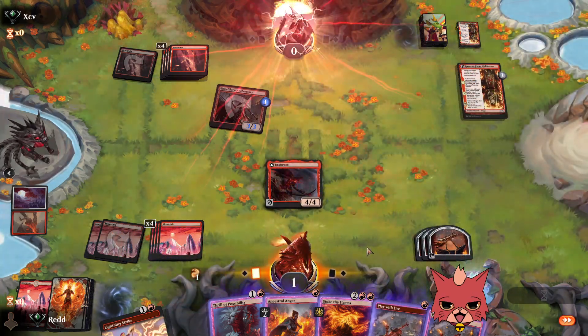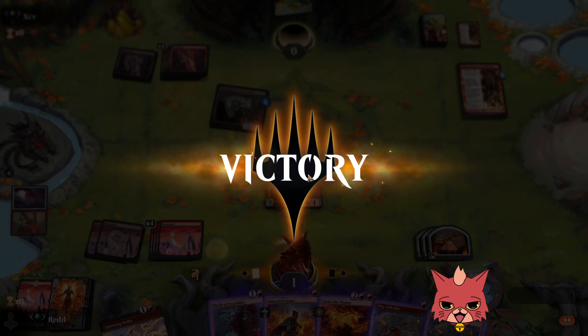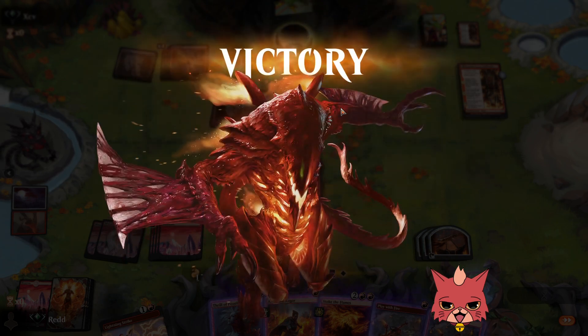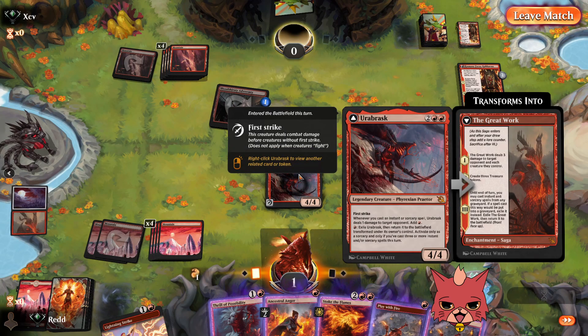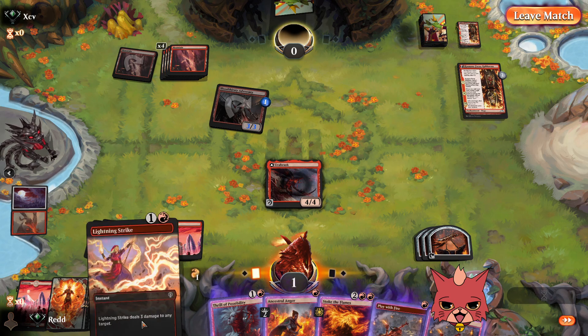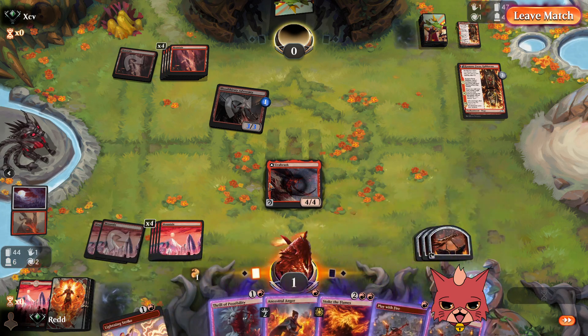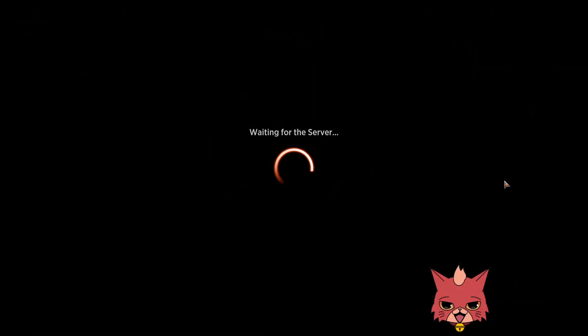Oh my goodness, that could have been anyone's game — super sketchy. There was probably a line where we swung with Urabrask before playing all the instants and sorceries, since we don't have to tap Urabrask for that bottom ability and it has first strike. First strike trample probably would have gone through and we could have closed it up earlier. That's something to think about — my first game playing with Urabrask, so it's a learning process. We'll learn it together.